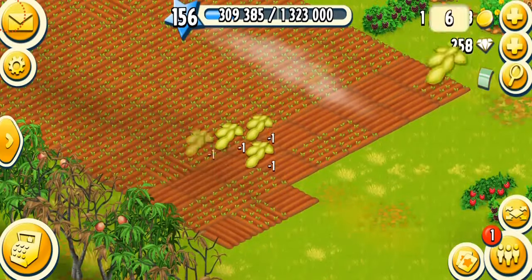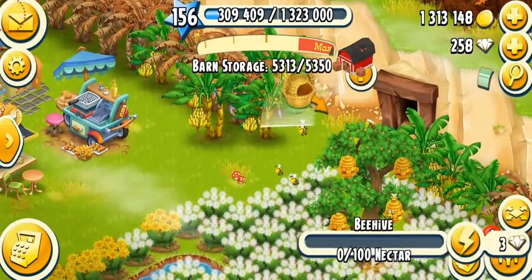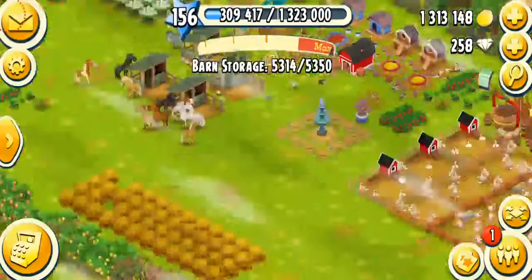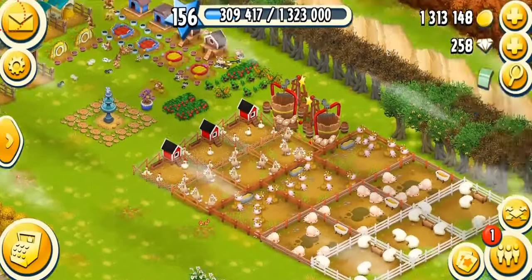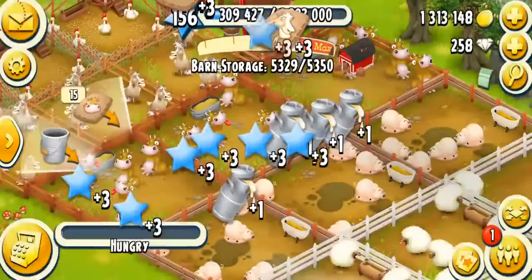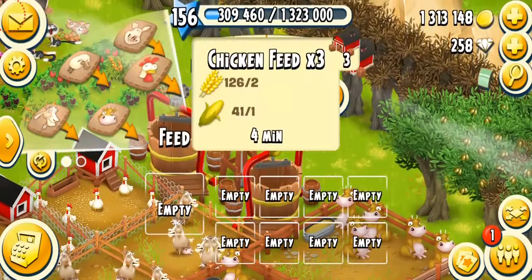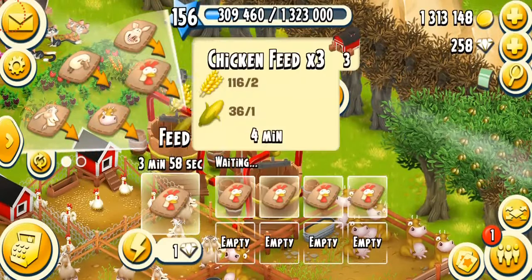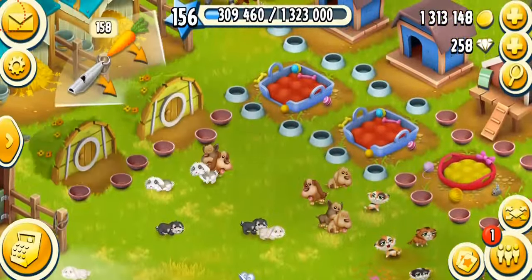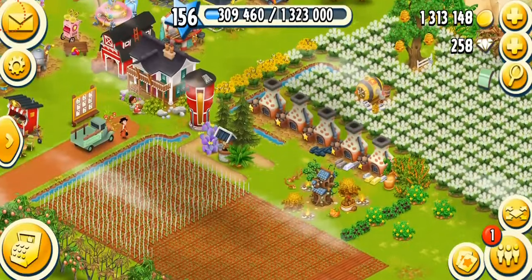Collecting hunting coins — there's one left. My peanuts are already collected. Let's collect from the actual animals, starting from the cows. My barn is full, which is crazy. I need to make a lot of chicken feed because I always need eggs, and I don't have enough milk and bacon either.